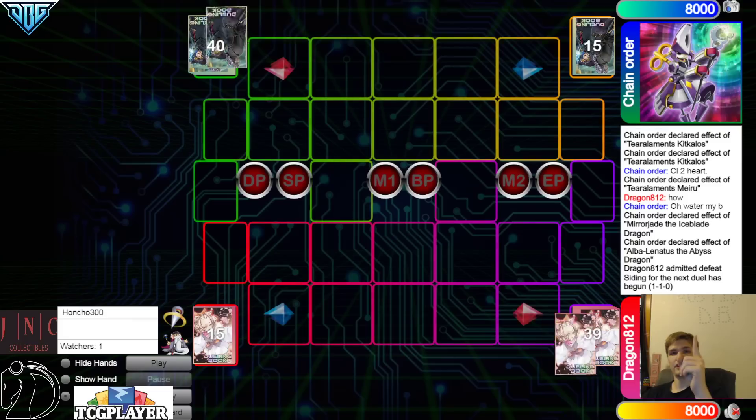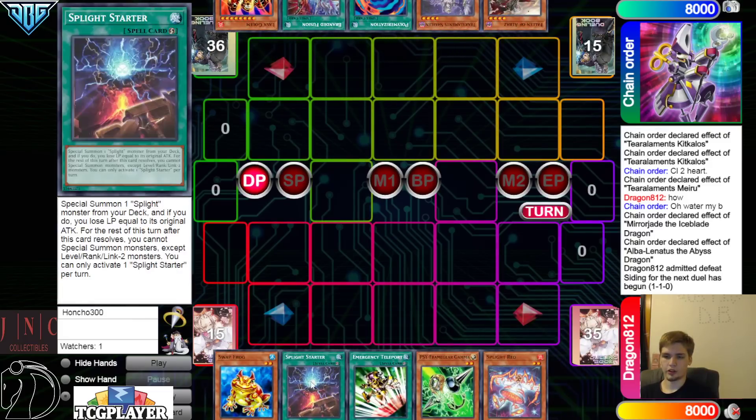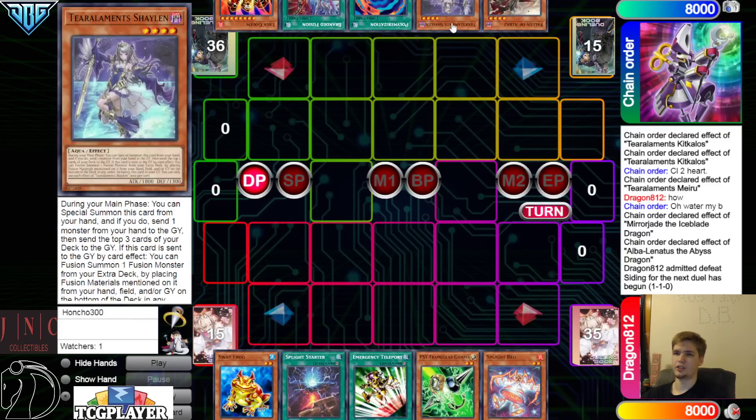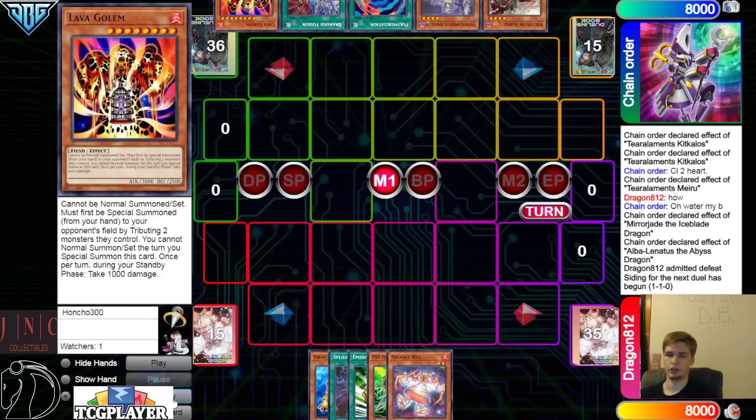Moving on to Game 3, we're going to see Splight go first. Opening hands: we have Swap Frog, Starter, E-Telly, Gamma, Red — this is nice, nice. They have Fallen of Albash, Shailen, Polly, Branded Fusion, and Lava Golem.